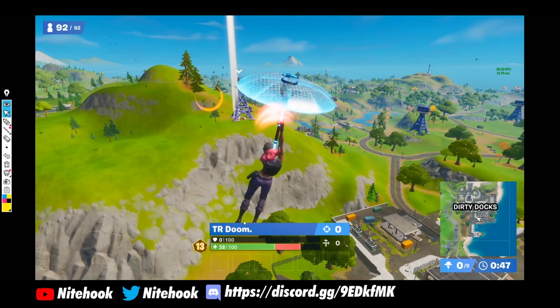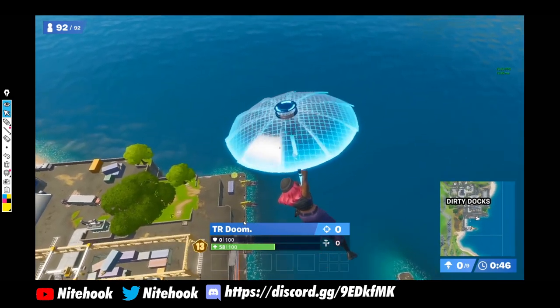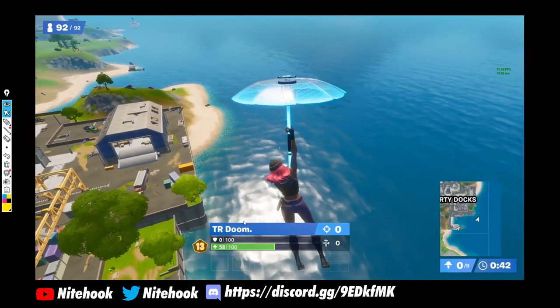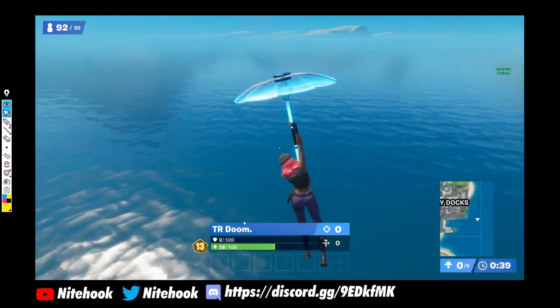Already he's scouting who's landing where, and he knows that one person is contesting him at Dirty Docks. Unfortunately TR Doom gets tagged for 42 off spawn, which could have proved very fatal for him. This is a small error on his part — he deployed the glider too soon, which gave the opponent immense amounts of time to land a shot on him.